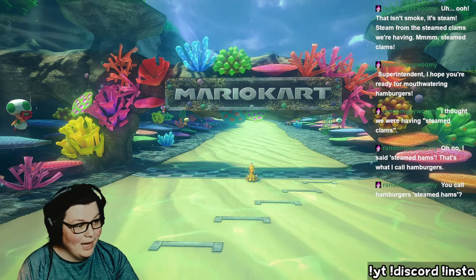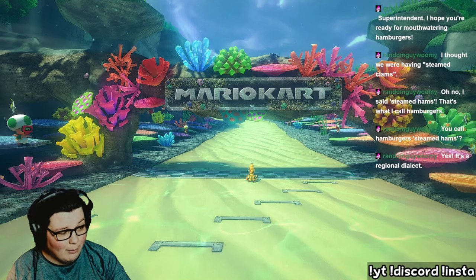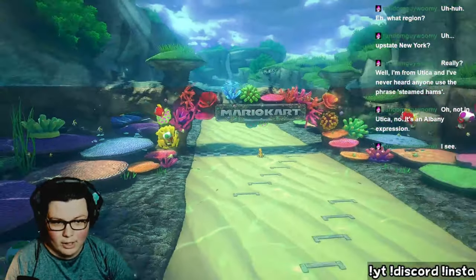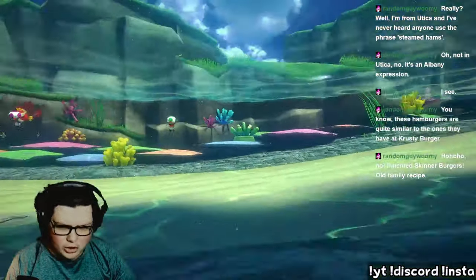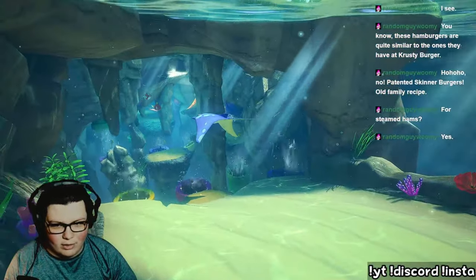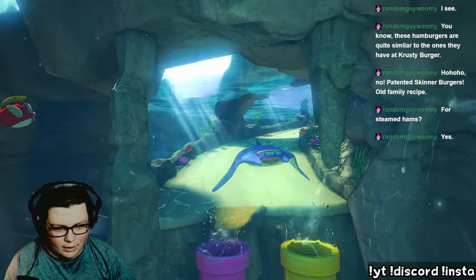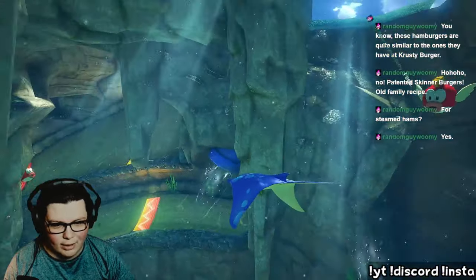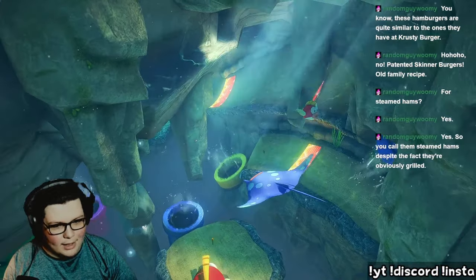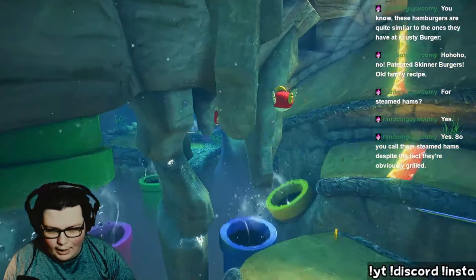Alright, today we're going to be finding the population of Dolphin Shoals in Mario Kart 8 Deluxe. Let's take a quick look around. I think Toads are the only humanoid-ish characters on this track. There's a lot of things here I'm gonna have to look up the name of, because I don't know what these guys are called — like I know they're called manta rays, but I'm assuming this particular one has an official Mario name, so we'll have to look that up later.